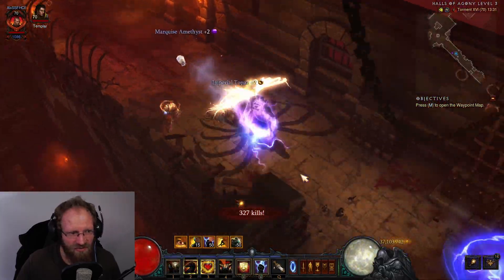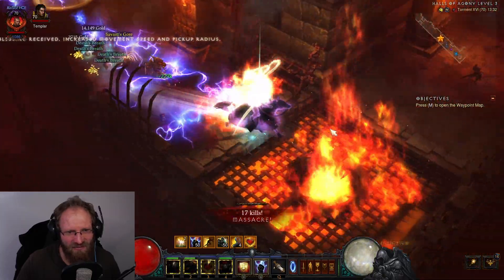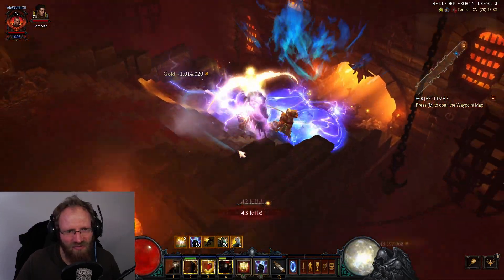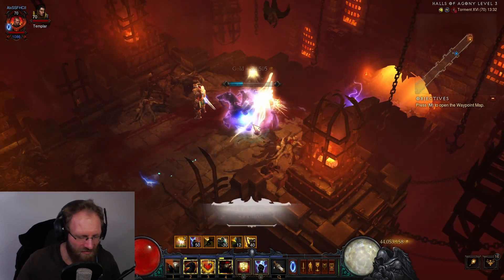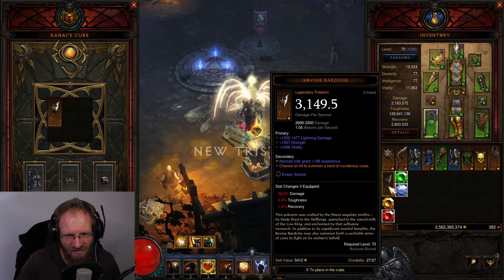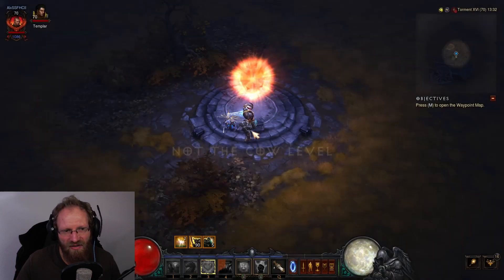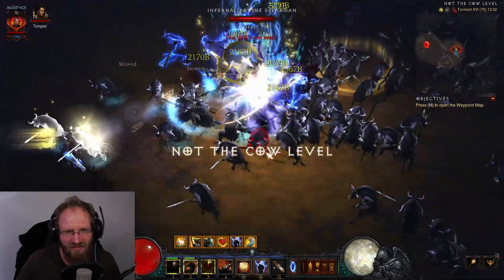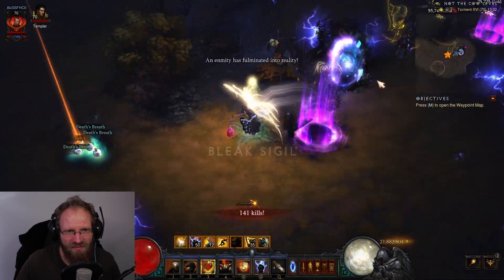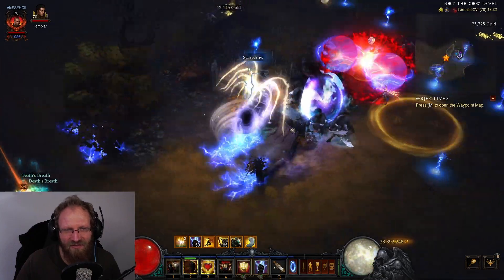That was a gem goblin - we want to take those because gems are the biggest bottleneck here in solo self-found hardcore, to put augments on the gear. If you play a crusader like me, you get Bovine Bardiche and you can put them in the cube and open a portal to the cow level, which has an enormous amount of density to trigger the vision quickly. There we have one - it's basically this blue-purplish portal, looks really great.